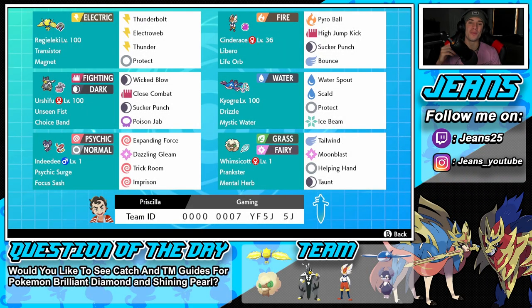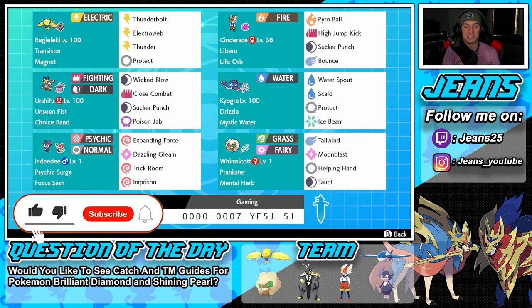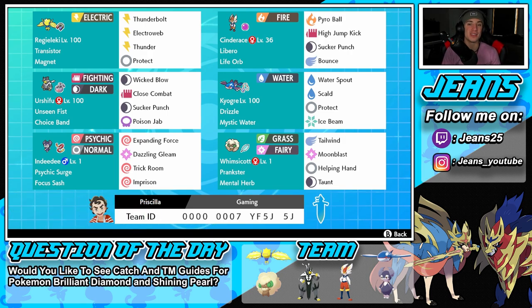What's going on YouTube, Jeans here, hope you guys are having an amazing day. Today we are back again bringing you guys some more content for Pokemon Sword and Shield Series 11. In today's video we're going to be showcasing a rank one Kyogre team that also features Life Orb Cinderace and Choice Band Urshifu. If you guys are hyped, make sure you support the channel by smashing that like button and clicking that subscribe button. This team was used to get ranked number one on the ranked doubles ladder, and a lot of people have been using it this past week, so I wanted to bring this to the Jeans Online Gaming community and showcase the team in a few battles.